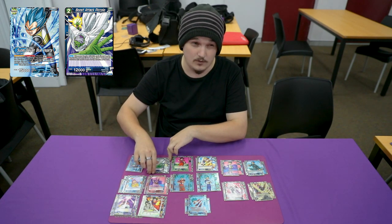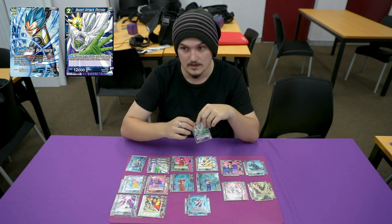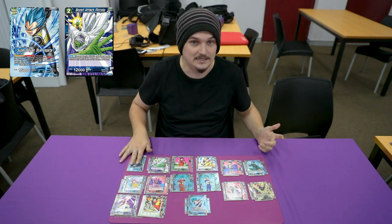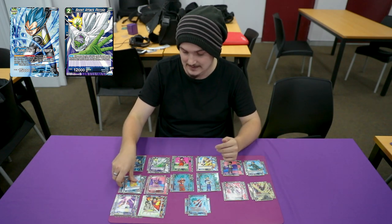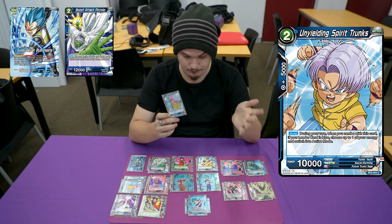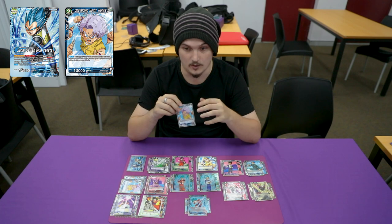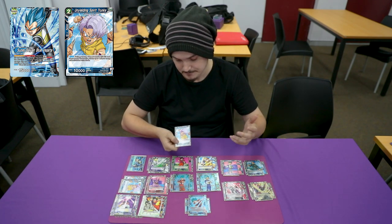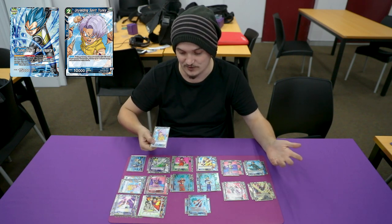I was trying it with World's Protector, the black one, because you do use warp. But it actually really sucks with this leader because you are leaving yourself at four or three life after two turns. We're playing four Unyielding Spirit Trunks — it's probably the reason why this deck just works. Being able to untap your mana when you combo with this really helps the deck so much. It's an insane card, one of those cards that probably should have never existed.